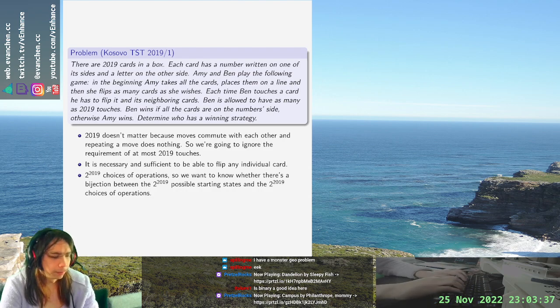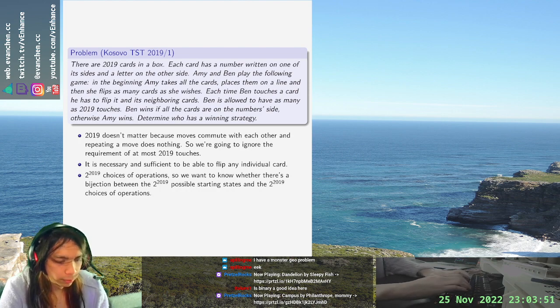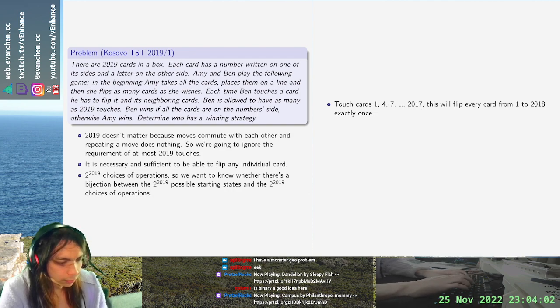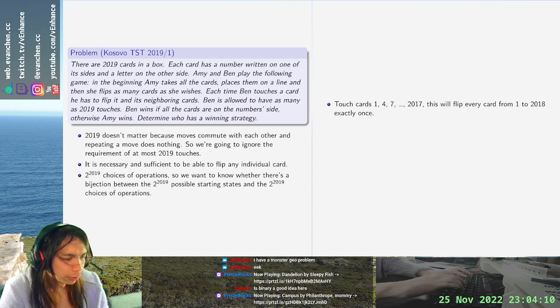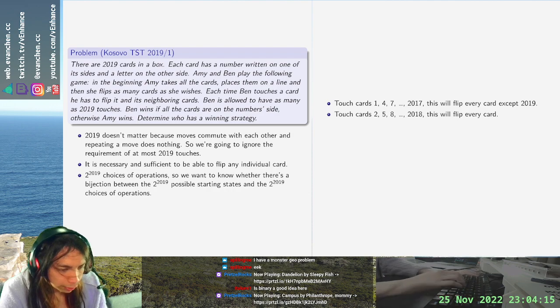If you touch cards 1, 4, 7, up until 2017, this will flip every card from 1 to 2018 exactly once. And if you touch cards starting from 2, 5, 8, and so on, this will flip every card except 2019. So putting these two together lets you flip just card 2019.